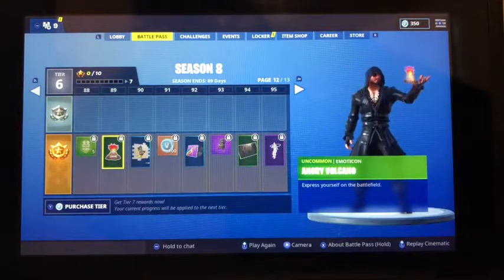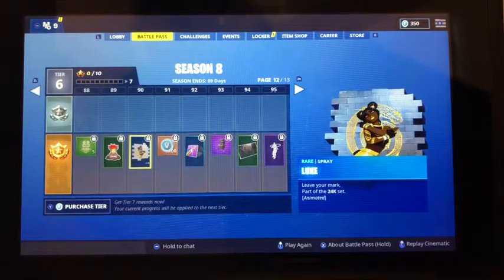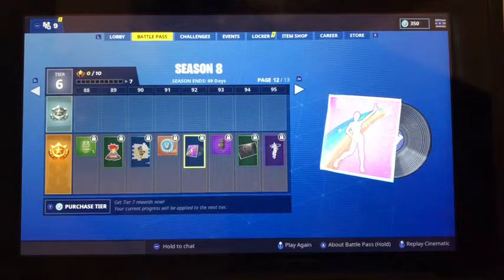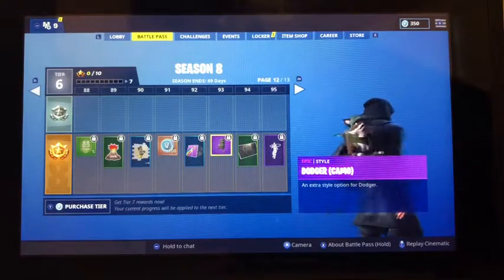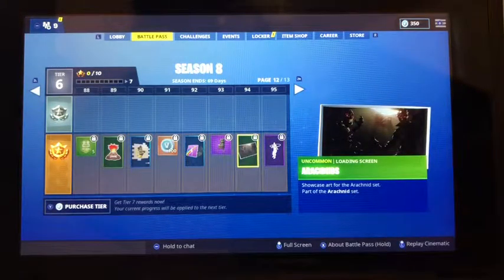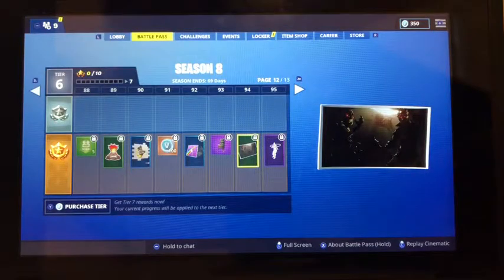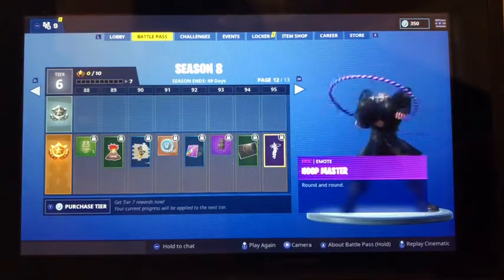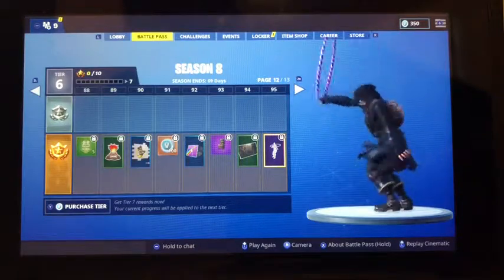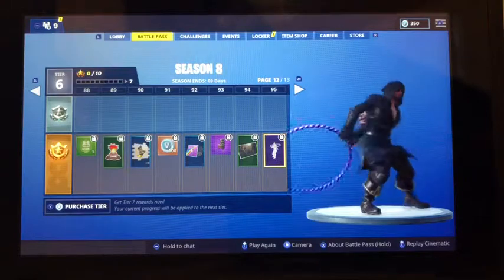We've got the Lava Volcano emote. Here's another spray — it's the Luxe, I haven't seen that one yet. Got another music track. That's similar to the one from the emote. And then we've got another fox — this one looks kind of like a military fox kind of thing. I like that one. We've got a loading screen that looks pretty cool. Now we've got Hoop Master — this is our epic emote from the Battle Pass. It's pretty cool. If you're excited, please give a like, because the next page is the tier 100 skin.